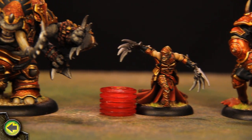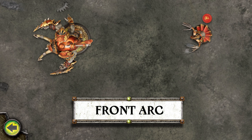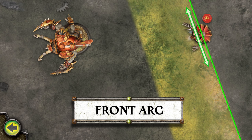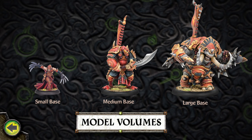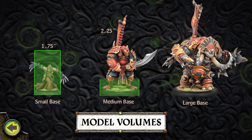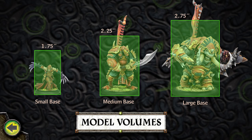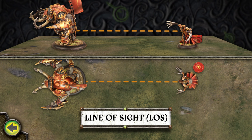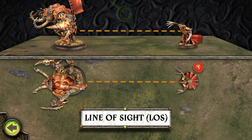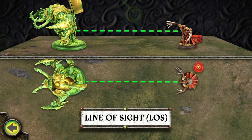To cast a spell on another model, the spellcaster must first be able to see it. To determine if a model has line of sight to a target model, the target must be in the first model's front arc. A model's front arc is determined by its shoulder orientation — the 180-degree arc in the direction its shoulders face. Volume is used for determining line of sight between models. Each model is considered to occupy a volume of space above the bottom of its base, determined by base size regardless of the model's actual size and shape. To determine line of sight, draw a straight line from any part of the first model's volume in its front arc to any part of the target model's volume. The line must not cross through any terrain, other models, or any other effect that blocks line of sight.